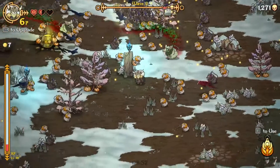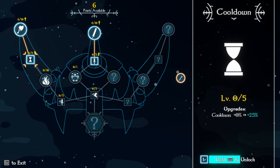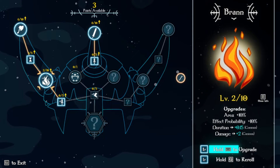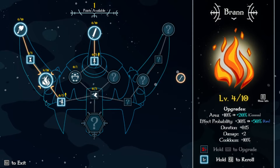Another hit there. Let's grab some more levels. Let's grab some cooldowns, we'll take the flames. Area and effect probability — sure. Damage and duration — that's a good one. Effect probability and cooldown — may as well, it's only one.